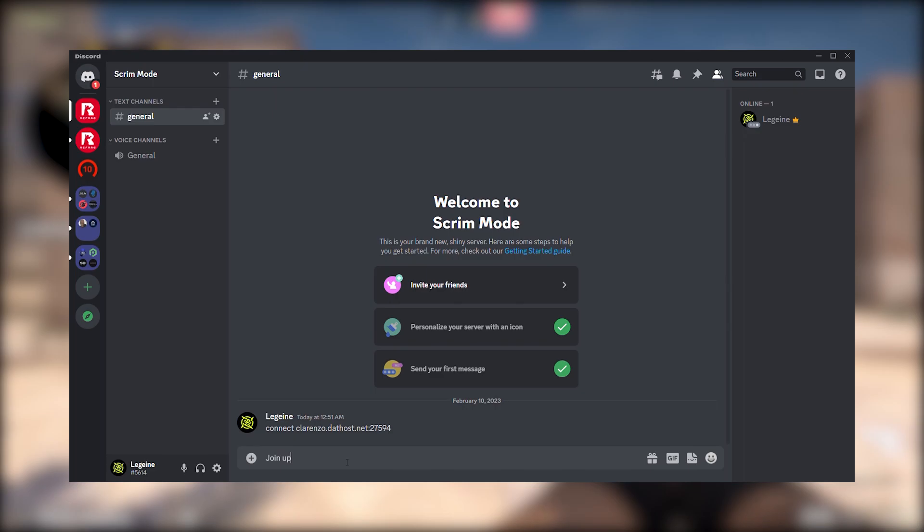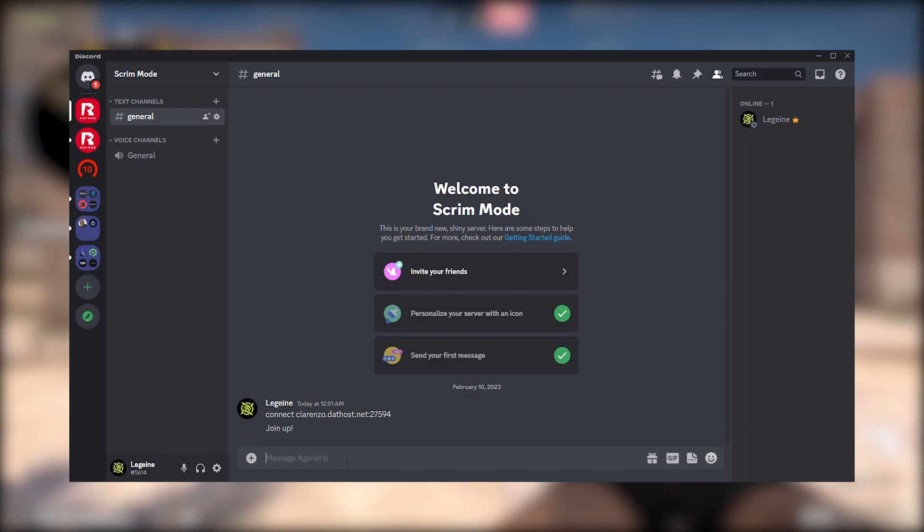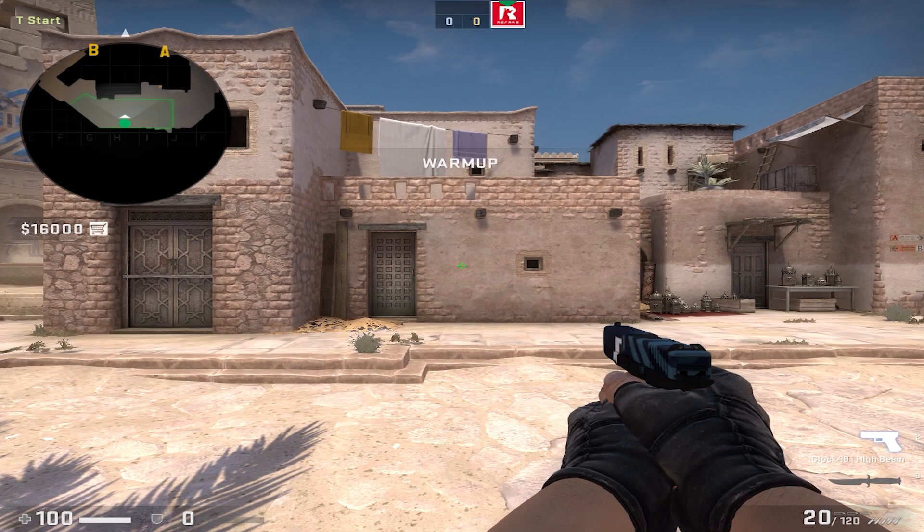Note that even without a subscription, you can still play on a Refrag Scrim server. You just won't be able to access the demos. The commands that you would use are really straightforward and are really similar to the ones that you would use on other servers.